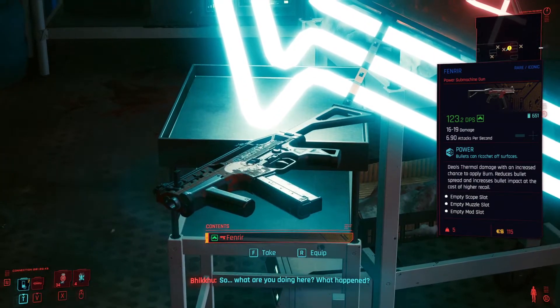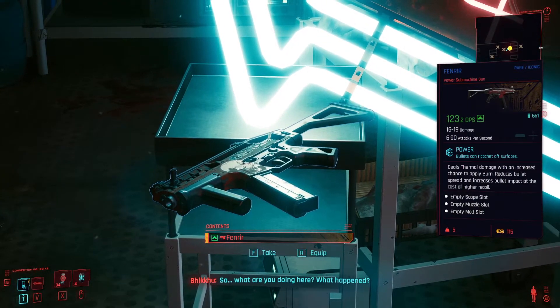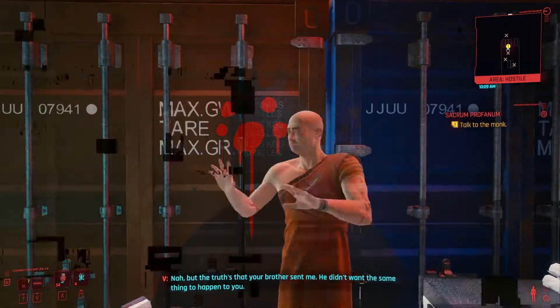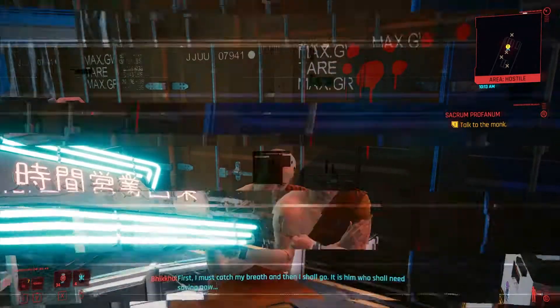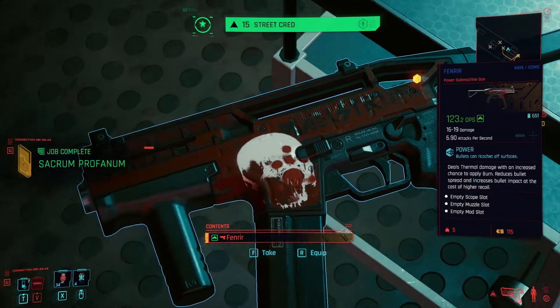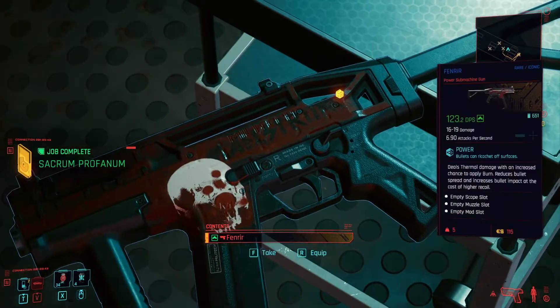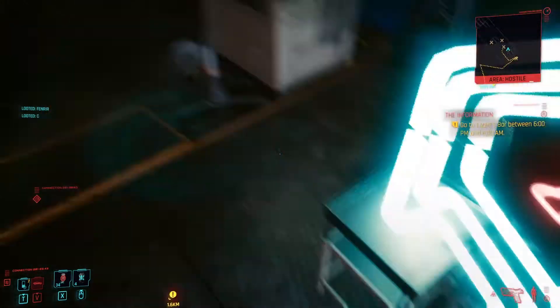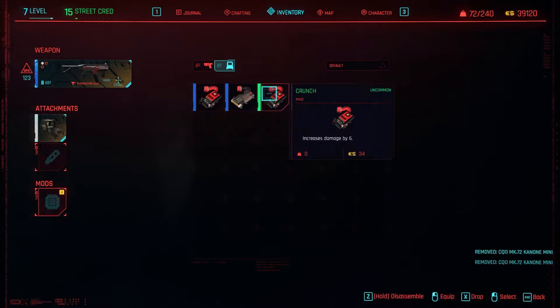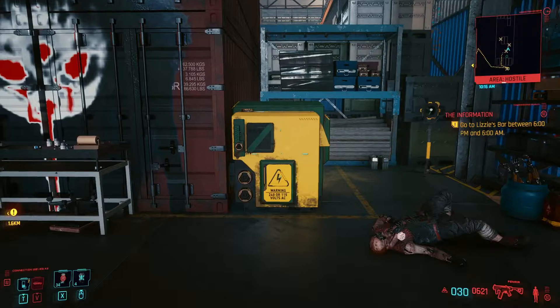So we'll have a quick chat with the monk. He'll thank you for no blood being shed. And then the gun will be yours to pick up. As you can see here, it's got some really nice Maelstrom decals.